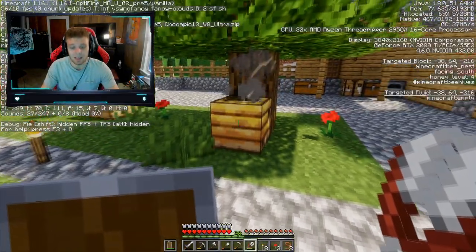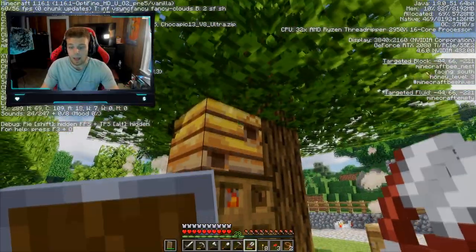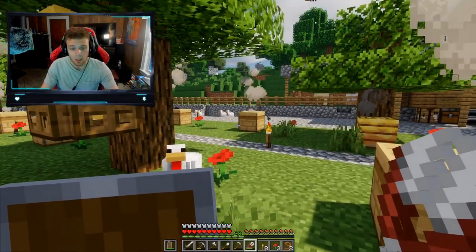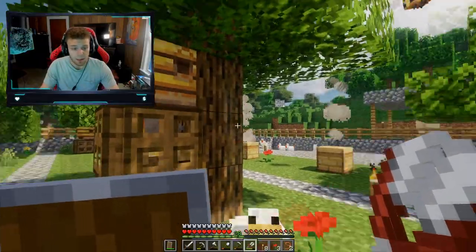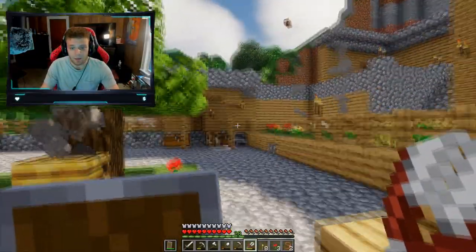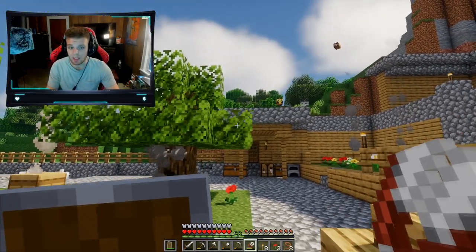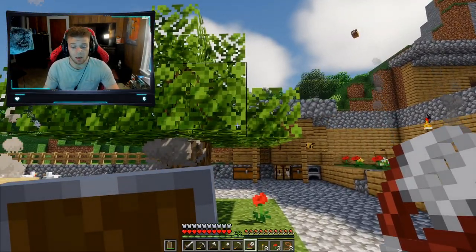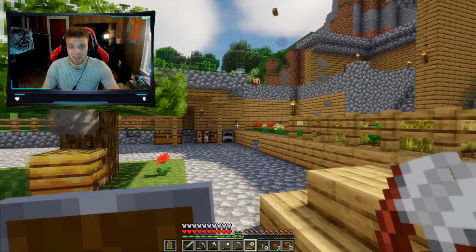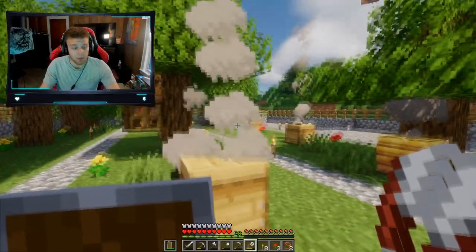If you press F3 on PC, this will let you know when your hives or nests are eligible for having honey taken out of them. This one's only level three. So once they reach level five and you wait for them to get honey, all it really is is breeding bees — and these things breed fast. I don't know the exact time between each breed, but it's not long — I'd say a minute tops, because I bred two bees and they were able to breed again in about a minute.